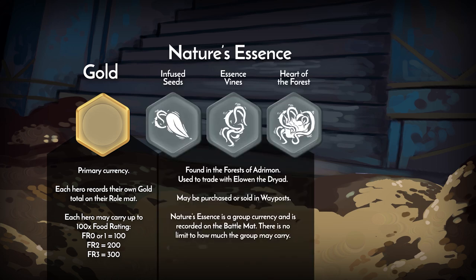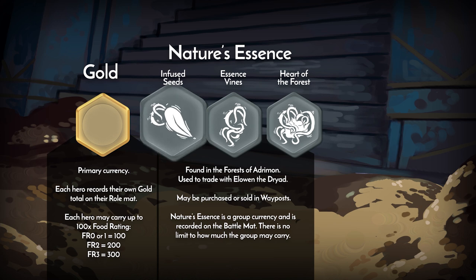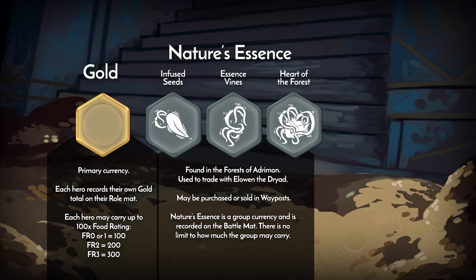Nature's Essence is a currency that appears in Volume 2, The Forests of Adramon. It is broken into three varieties: infused seeds, essence vines, and heart of the forest. Generally you'll find these while adventuring, but heroes may also buy and sell Nature's Essence in wayposts. There is no limit to how much you may carry. Unlike gold, Nature's Essence is a shared currency.